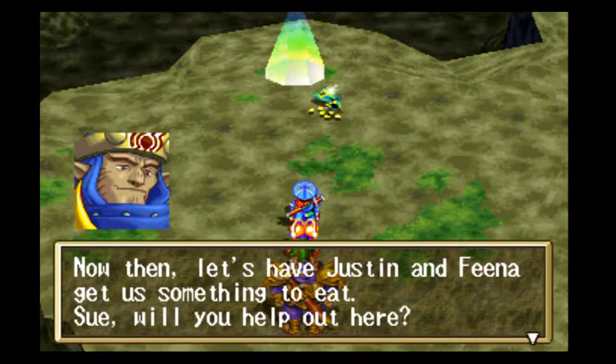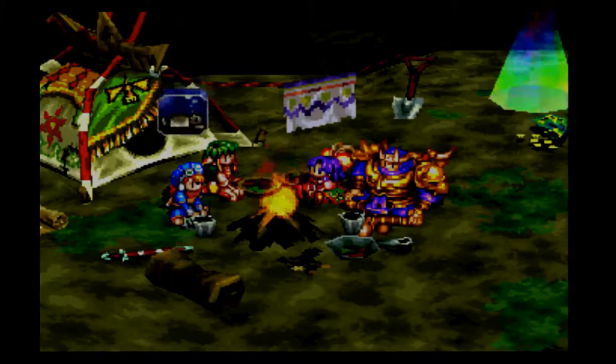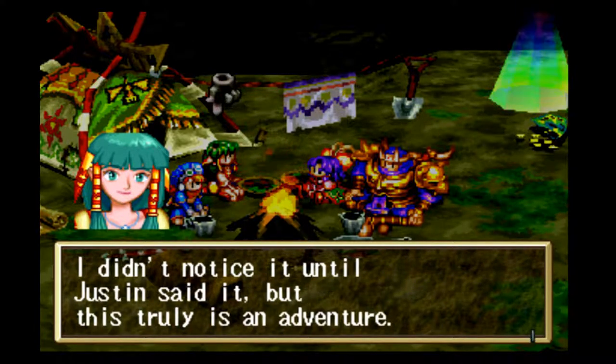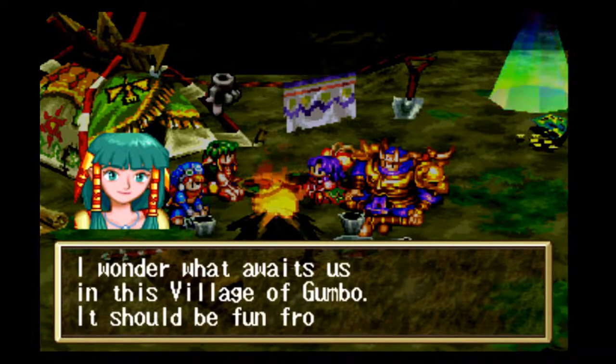The party sets up camp — Justin and Fina get something to eat while Sue and Gadwin set up the tent. Puffy doesn't speak up as much as he did in the beginning of the game, but then again there are more characters now. One character notes: naturally, after going beyond the end of the world, from here on they'll be traveling to lands not on the map. They're headed to the village of Gumbo — I wonder if they'll have gumbo food there.